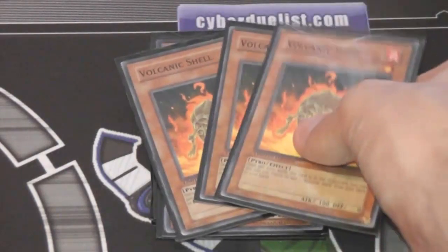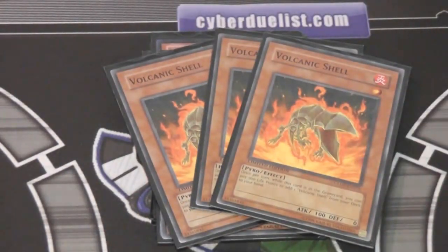Three Volcanic Shells — this one might need a little explaining. Using its effect where you can keep getting more by paying some life points, I can keep going for a lot of my fusions. For example, Gem Knight Citrine only needs a Pyro Monster — and Volcanic Shell is Pyro. So I can just keep going for that and pretty much swarm the field with Citrine. It also thins the deck when you use its effect. Really awesome card for Gem Knights — kind of odd, but it works.